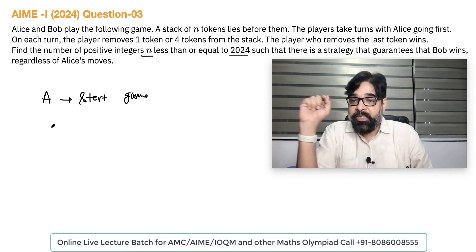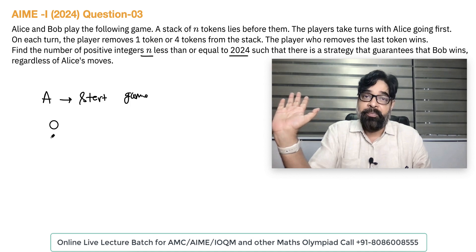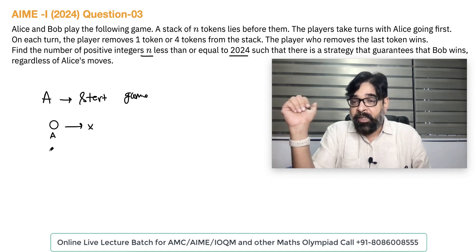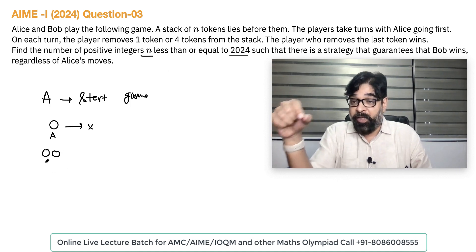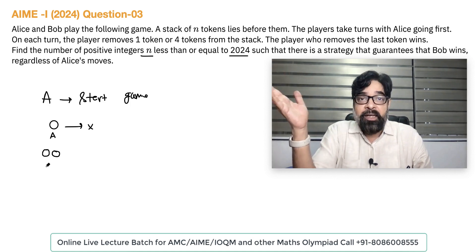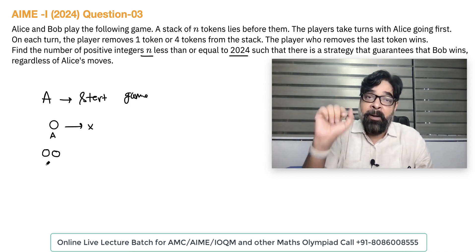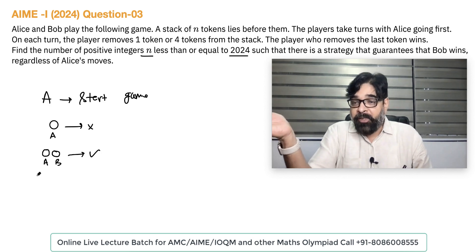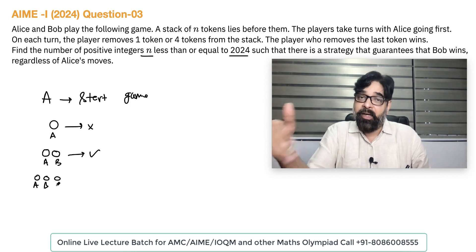Let's start. Suppose only one token is there — 100% A will win. A will start the game and win, so Bob does not win. If two tokens are there, A is going first and can only take one token. So one token remains and Bob will take it — surely Bob will win. If three tokens are there, Alice will take one, then Bob takes one, then Alice plays last — so Bob will not win.